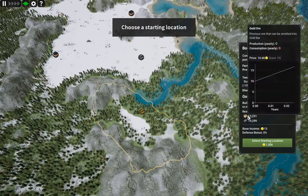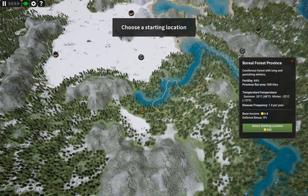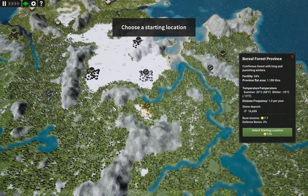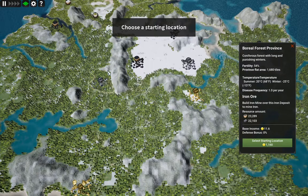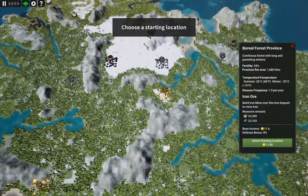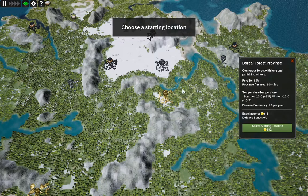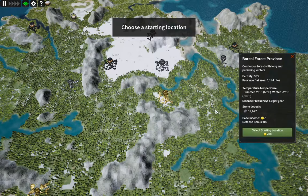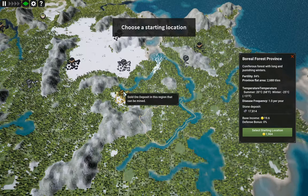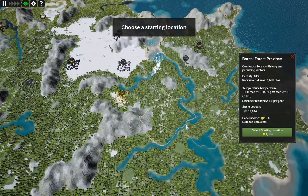We're going to have access to gold right away, so that's cash. But we also need enough buildable space to do something useful. An iron deposit could be useful. Spreading out this way it does have some — actually that might be the place to start right here, then we can develop up around toward the gold. I think that's what I'm going to do. I haven't played boreal so this will be a new thing. Let's select our starting location.